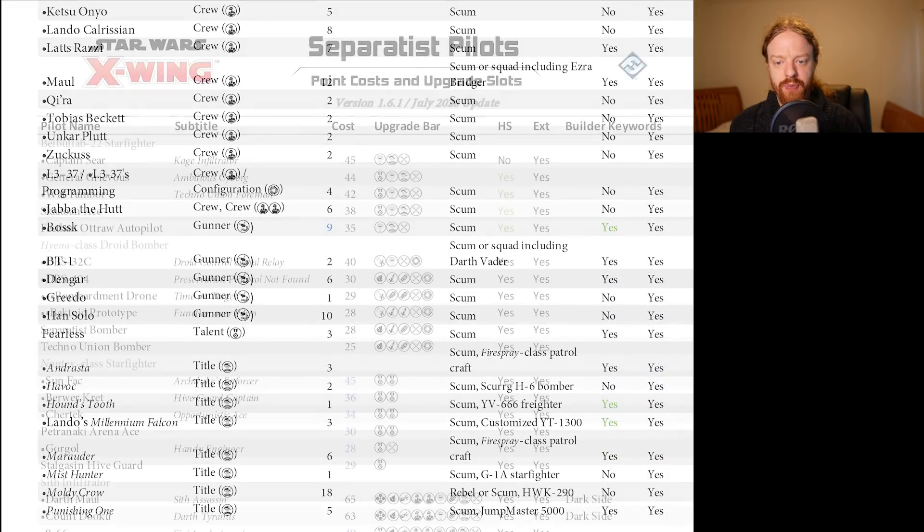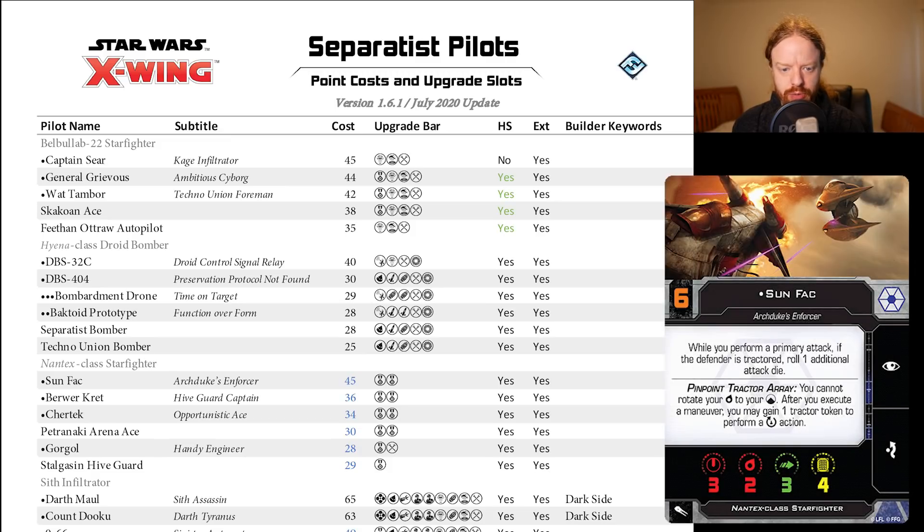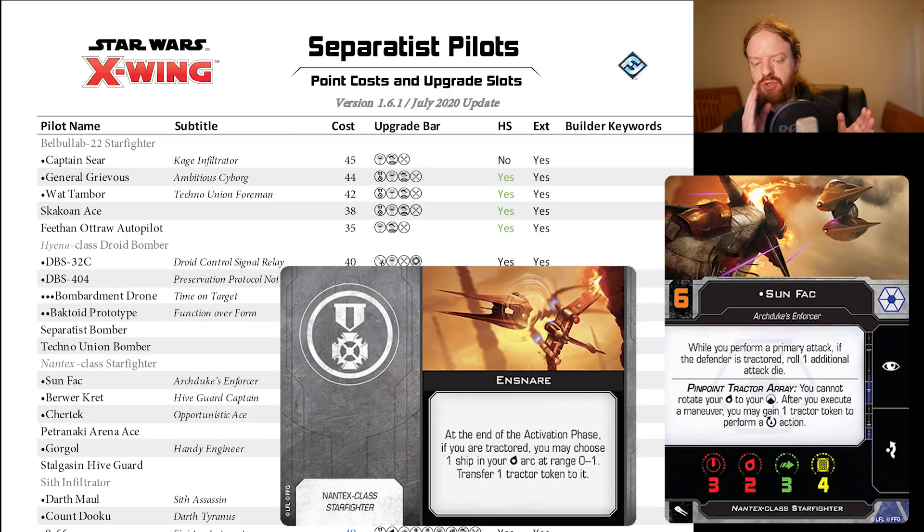Let's move on to the Separatists and have a look at what's going on. No points changes on the Belbullab or Hyena. On the Nantex — big points changes. We have a nine-point reduction on Sunfak, four points on Burakret, five on Shurtek, eight points on Gorgul and the Petranarchy Coliseum Ace, and five points on the Stalgasin. Very big points reductions, and also a points increase on Ensnare, basically crunching those points together. It's all sort of 21-21-21-21-21 until we get to Initiative 5 and 6 at 24 and 28.